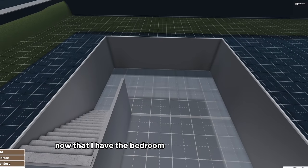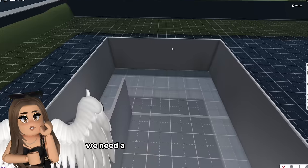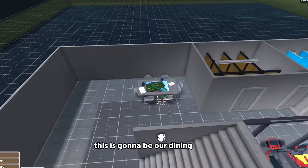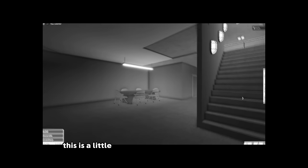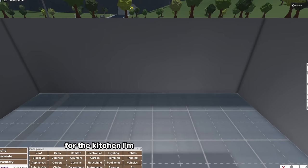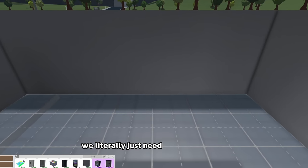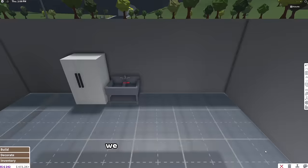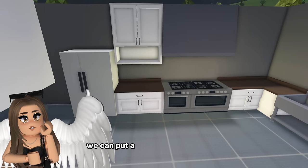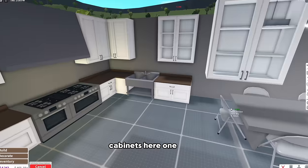Now that I have the bedroom and the bathroom area we need a kitchen and food storage - which we have plenty of. I'm just gonna duplicate this whole table though - this is gonna be our dining room. For the kitchen I'm not gonna do anything crazy. We literally just need a fridge, a sink, a stove, counters. I'm just going to grab a cabinet here - we can put a microwave in that one. Cabinets here, one there.